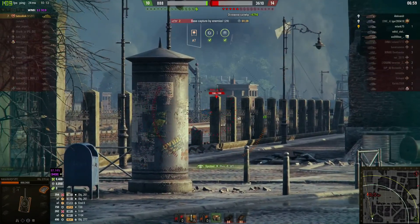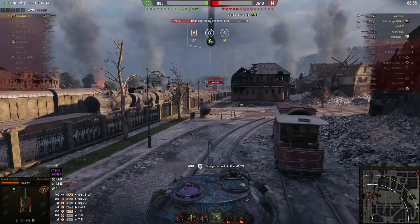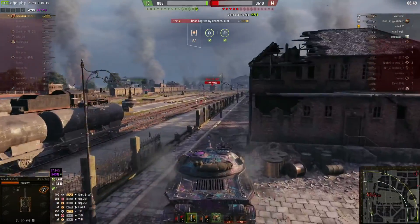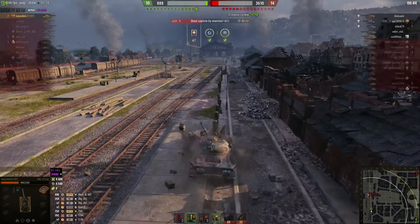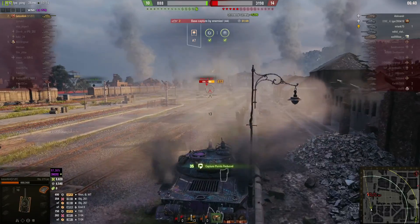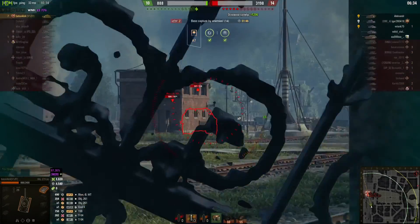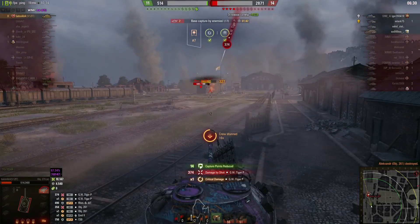He's got the Rhm with a heat round — not great, shooting through obstacles and stuff like that. He's got to go for the base. He knows there are two tanks in the base — the Rhm and the Object — and there are three enemy tanks total. The other artillery is probably over by the spawns, and the other tanks actually haven't been spotted — oh, there's one spotted on the hill.